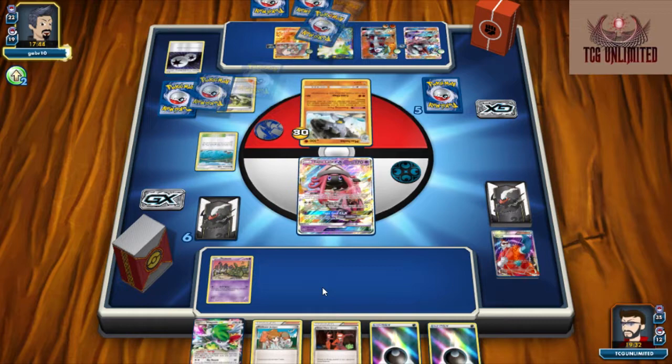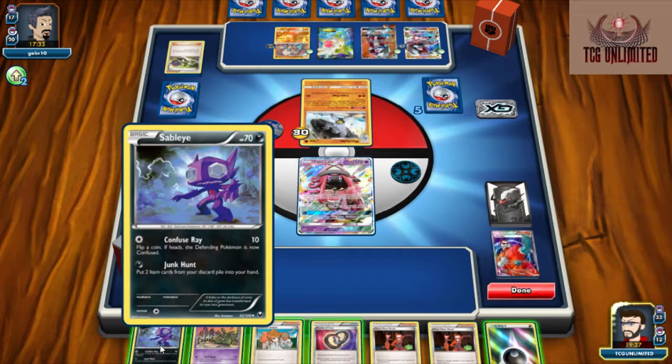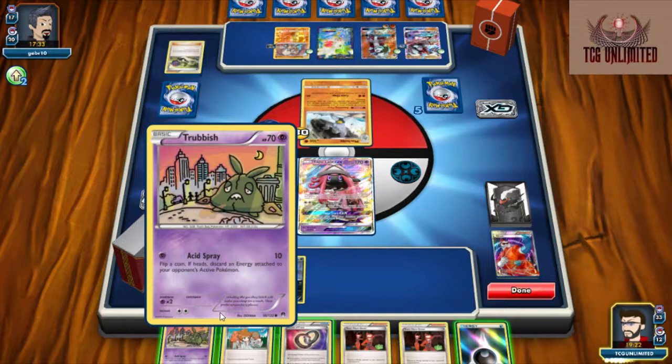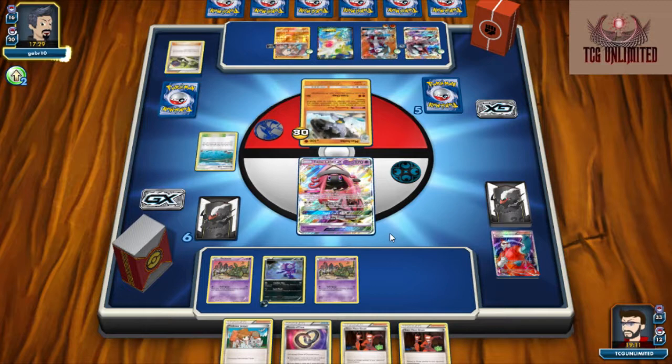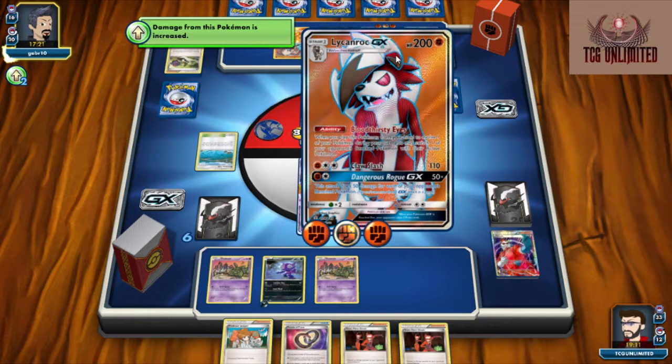As soon as we can find our Sableye we're going to start setting up again. By constantly forcing him to commit more and more energy to this Lycanroc, we're just continuously taking away his ability to make plays. He's going to end us, which is a good thing because now he's going to help us reset. We're going to get a fresh new hand. He puts us into our perfect situation where we want to be. So what we're going to do is go ahead and play down the Sableye.